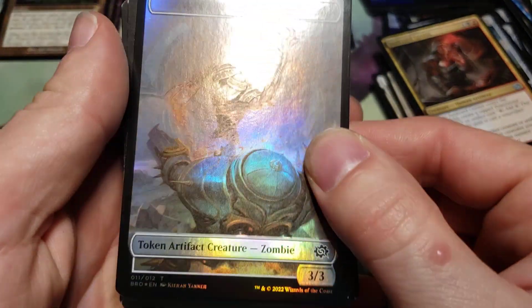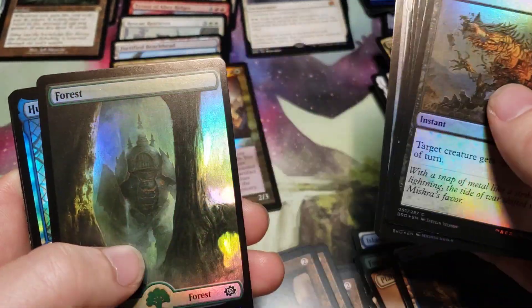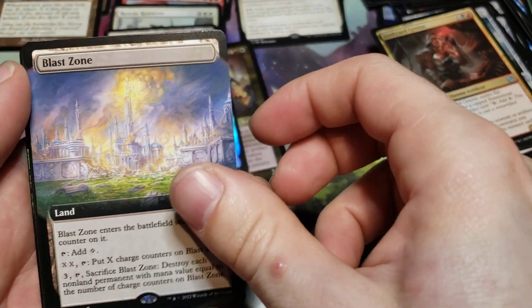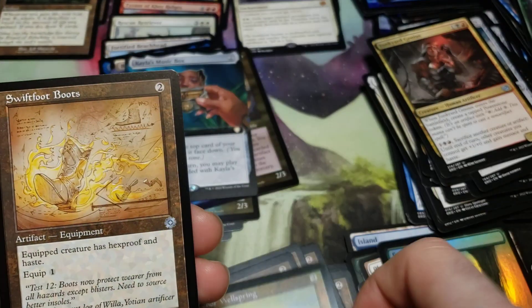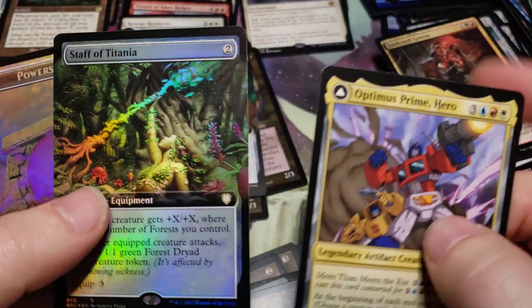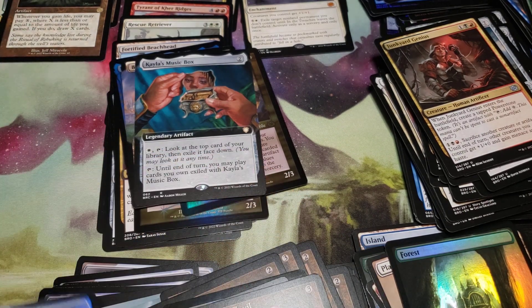That's the first time I've seen the zombie token. We got a Herkle — Blast Zone! That's the first time I've gotten the Blast Zone. That's an extended art Kyle's Music Box, higher core Wellspring, Swiftfoot Boots schematic, Semblance Anvil, Optimus Prime, hero Staff of Titania foil extended art. And a foil power stone zombie artifact creature token.